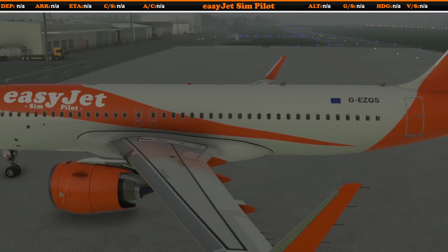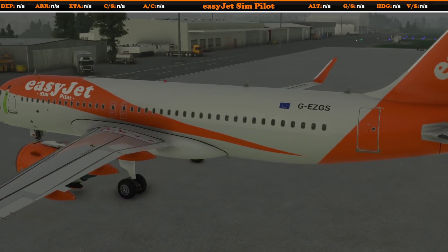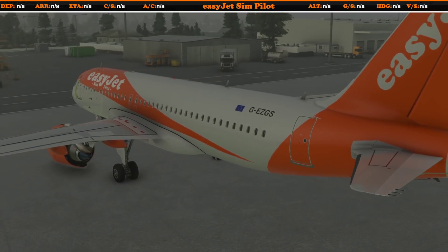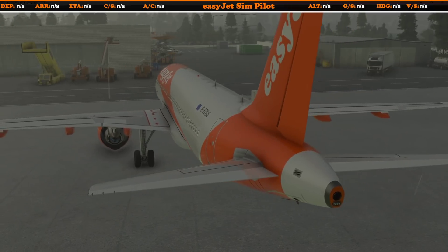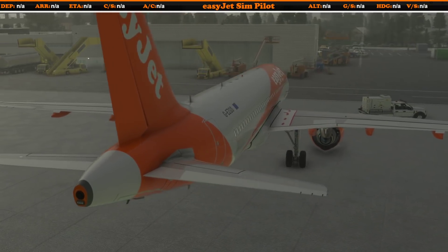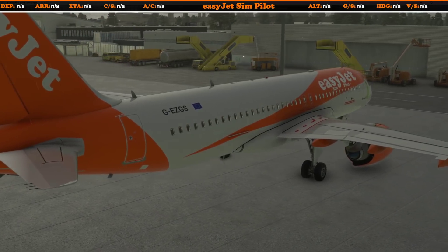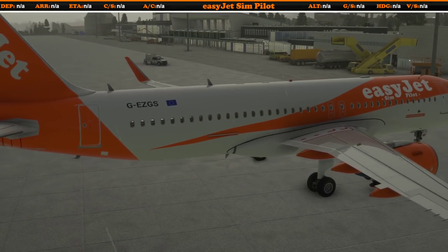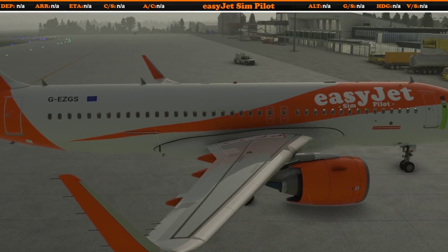So why has the FlyByWire team done this? Until now, the A320NX has been a mod — all it did was add lines of code to the default Airbus A320 in Microsoft Flight Simulator 2020. It modified the default aircraft. But now the A320NX mod is becoming much more complicated and, thanks to the hard work of the FlyByWire team, much better. It's now becoming a standalone aircraft, free from all the bugs that the default A320 has.